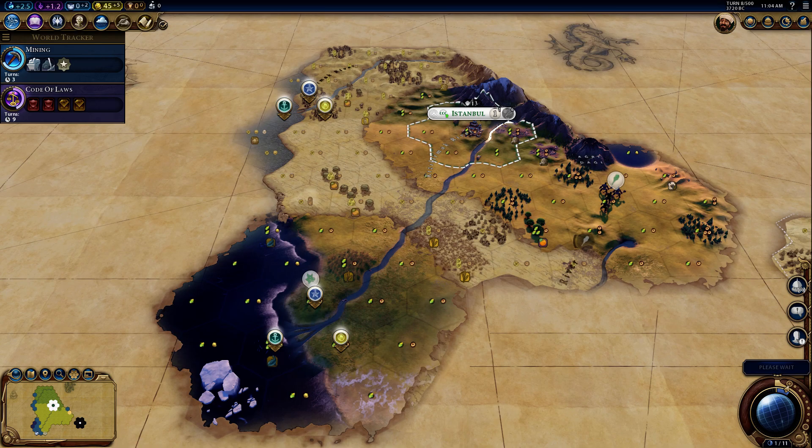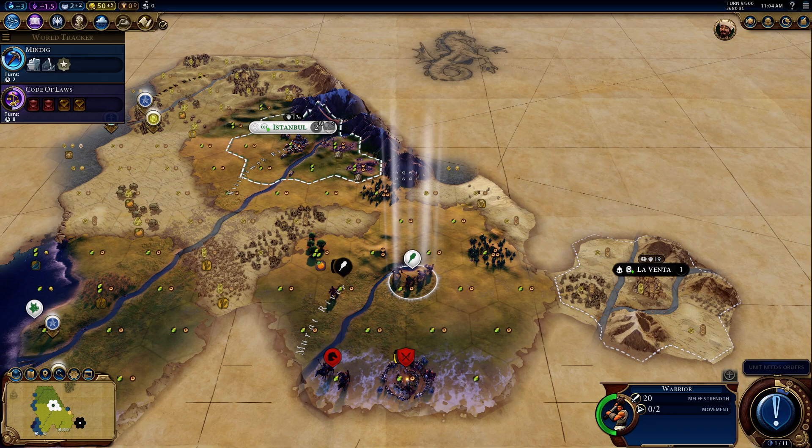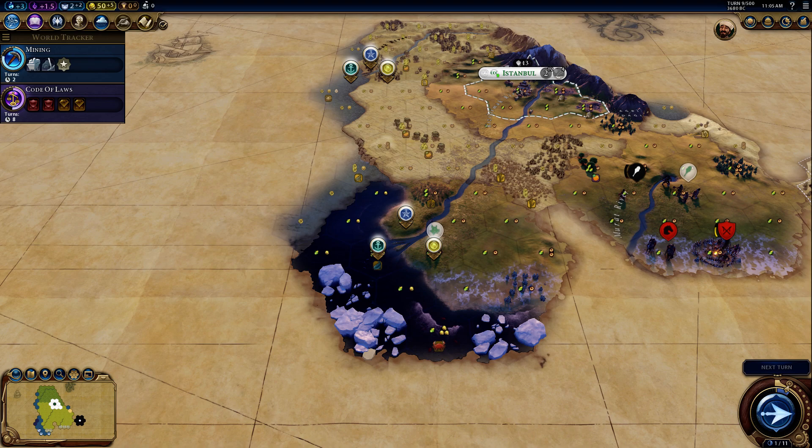We've got another river right in here. I bet the barbarians are somewhere down there — and there's La Venta. They've got a horseman, which is not great.